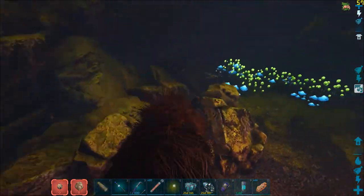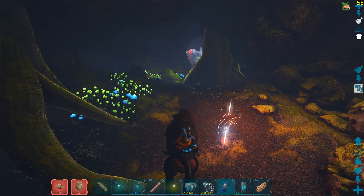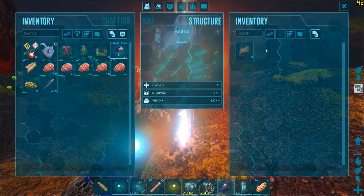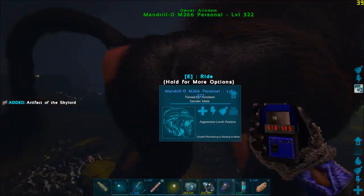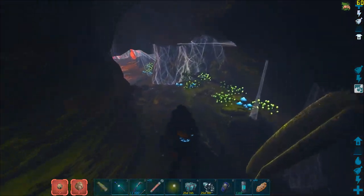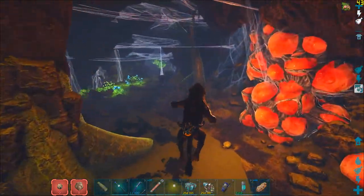And here we have our artifact — pretty simple. The coordinate is 61 by 59.5. We can easily sail out of the cave now that we have the artifact, and it should be smooth sailing.